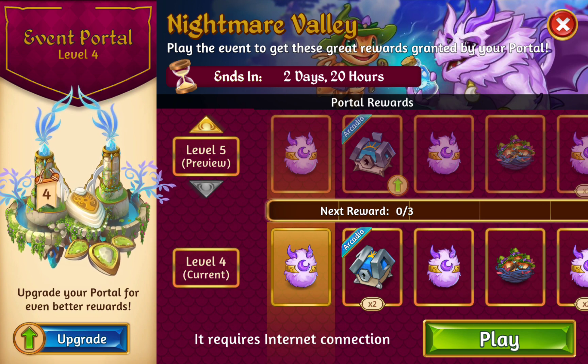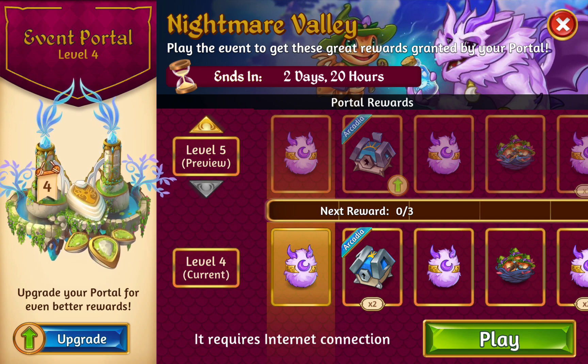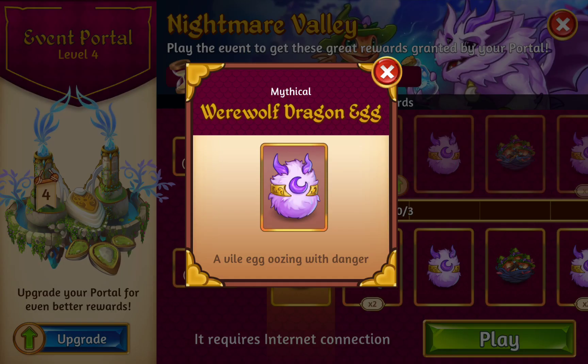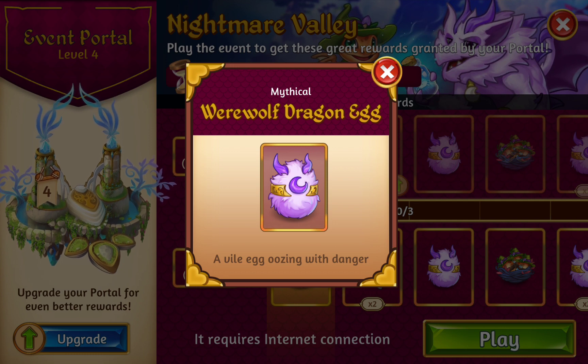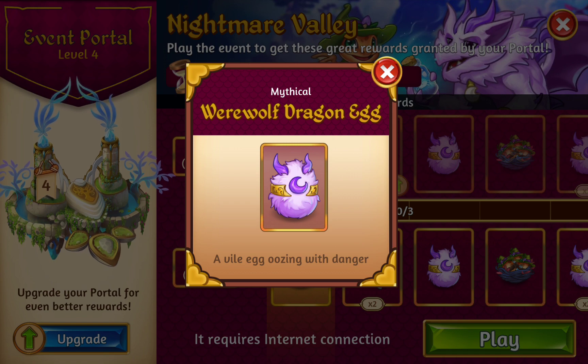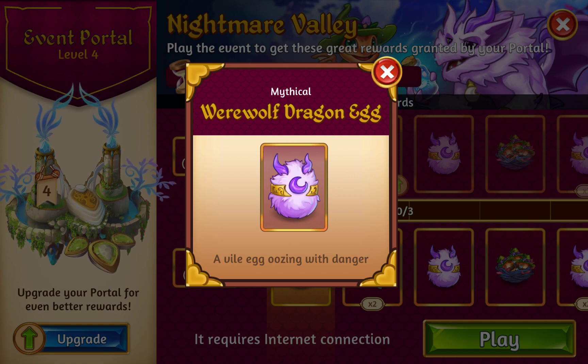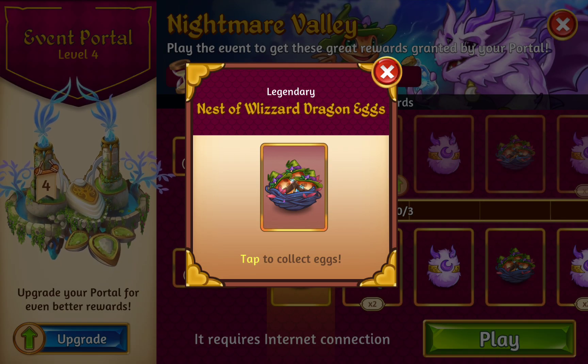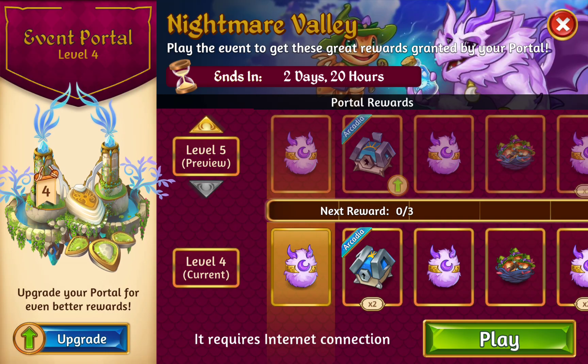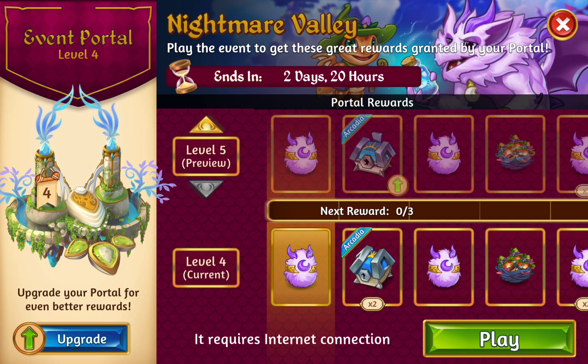This dragon's back. And to those of you who don't know about this dragon, it's the Werewolf Dragon Egg. Last Halloween, they did a Halloween Dragon Pack, and three particular dragons came out of it. The Werewolf Dragon was one of them, the Wizard Dragon was another one, and the Zomblin Dragon was the third one.